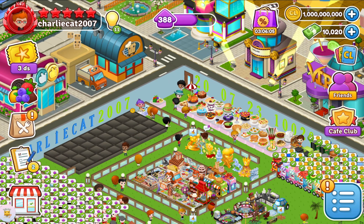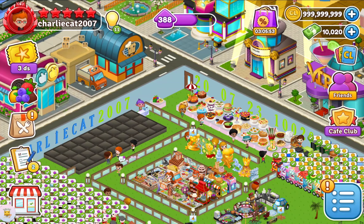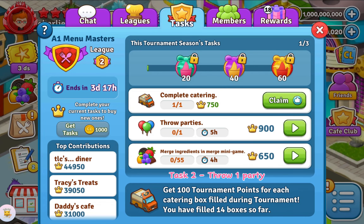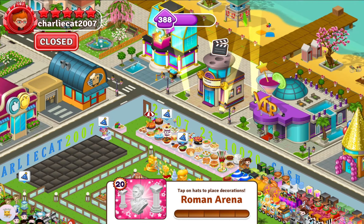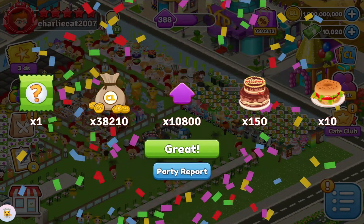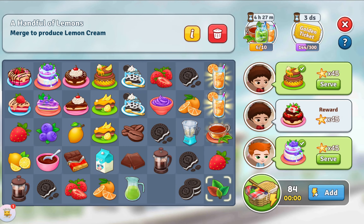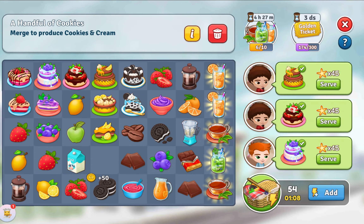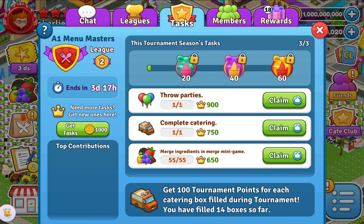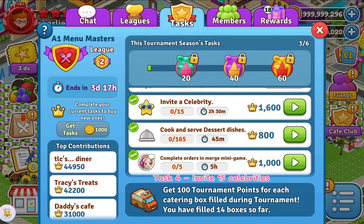Tournament 34. Task 1: Complete Catering Once. Task 2: Throw 1 Party. Task 3: Merge 55 Ingredients and Merge Minigame. Task 4: Invite 15 Celebrities.